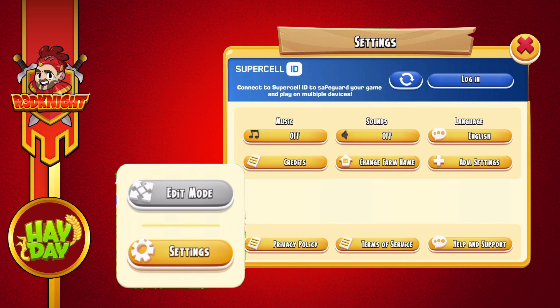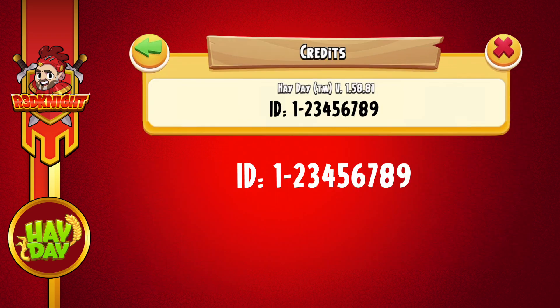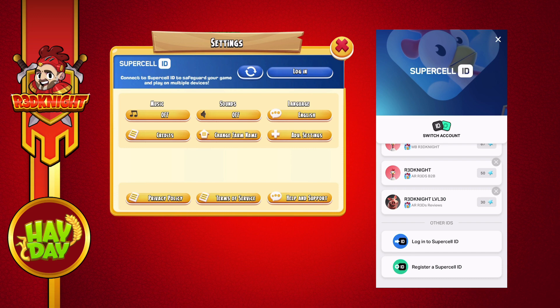There's another option down here. If you see the credits within the settings section — it's the left-hand side second icon — click on that and up will come a load of information about the game. It also gives you a specific ID number that relates to the game load itself. You can write that number down. That's the number we used to use in the past for giving to Hay Day to deal with any issues. Now with Supercell ID it's much, much easier, but it's a useful number to remember.